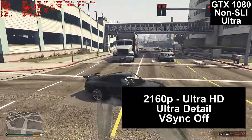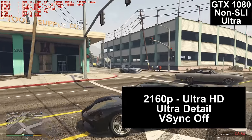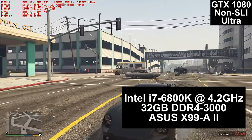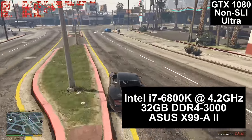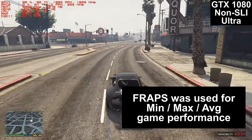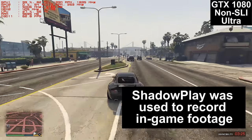We are at 2160p Ultra HD 4K resolution, Ultra Detail — every detail setting is turned to the max and VSync is turned off. We are playing on my custom-built Intel i7-6800K overclocked to 4.2 GHz, with 32GB of DDR4 3000MHz RAM, all installed on the ASUS X99-A2 motherboard. Fraps was used for the minimum, maximum, and average game performance you'll see at the end.